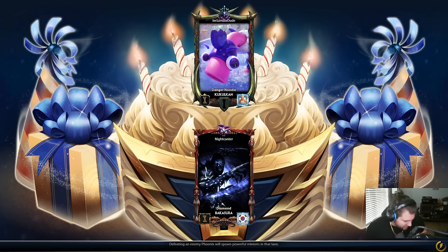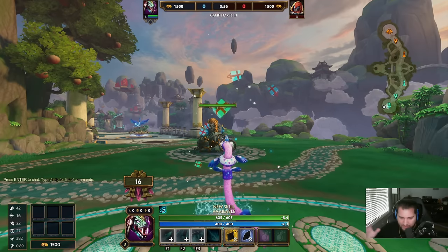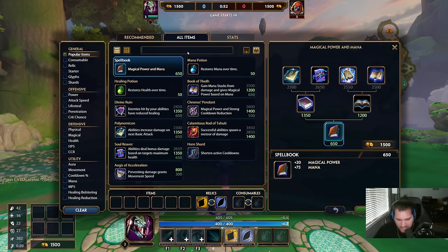I want to see if I can one-hit someone in this game. So I'm going to play Kukulkin. I'm going to go Warlock Staff, Book of Thoth, Rod, maybe Soul Reaver — it might help a little bit. I doubt it. He's Vodka so it won't help that much, but you never know.